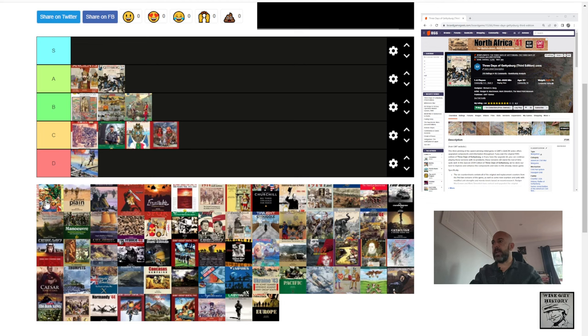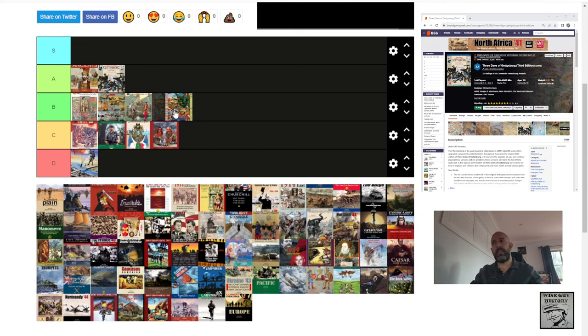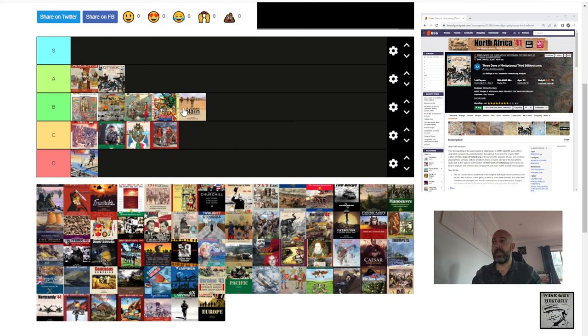Cuba Libre — I'll put this in B tier as the first in the COIN series. A Distant Plain is going alongside it in the B tier as one that my group really likes. A Distant Plain has US helicopters flying around, transporting US troops — more solid, more interesting, more thematic than Cuba Libre. Both go in B tier.